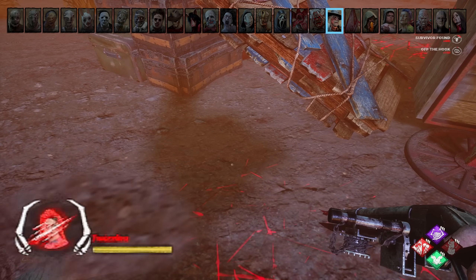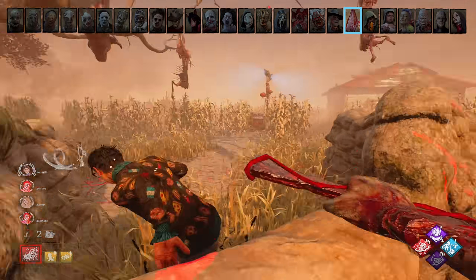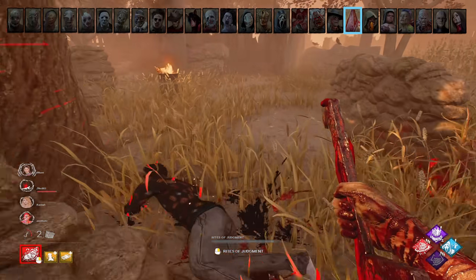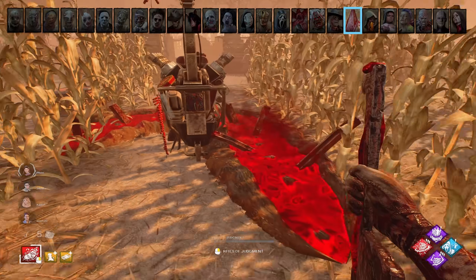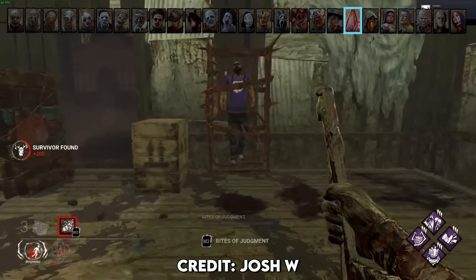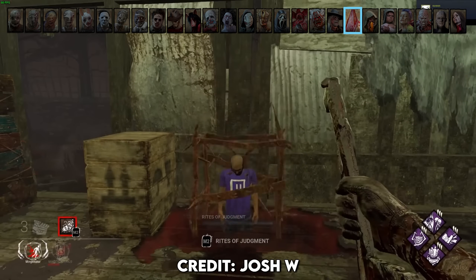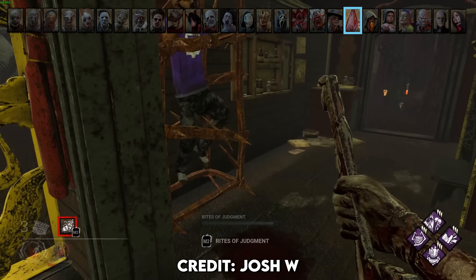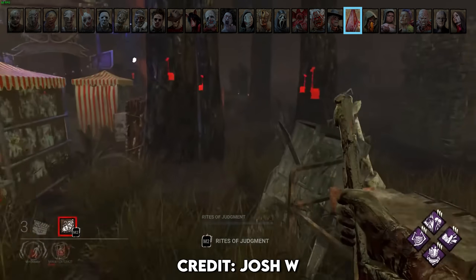Executioner (Pyramid Head). The most ideal way of using his cages is to hook them first, then cage them. If they step in your Trail of Torment, the only way they can become untormented is to rescue someone else from a cage. Your trails will disappear immediately if they're within a certain radius of important objectives such as survivors on hooks or doors, so try to remember this so you don't waste time making trails. To prevent camping, behavior implemented a mechanic where if you're within a certain small radius of someone in a cage, they teleport to a different cage location — you can utilize this to your advantage if you find someone in a cage and know survivors are close, forcing them to run all the way across the map to the new cage.